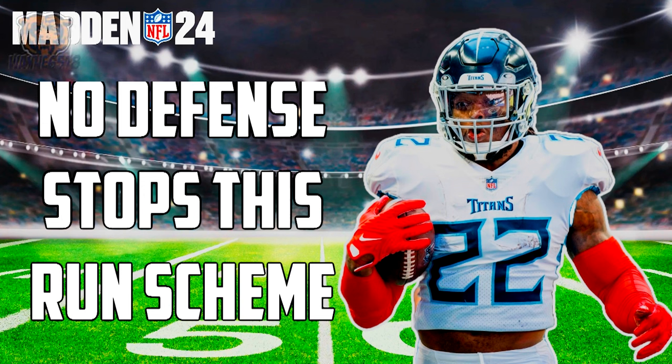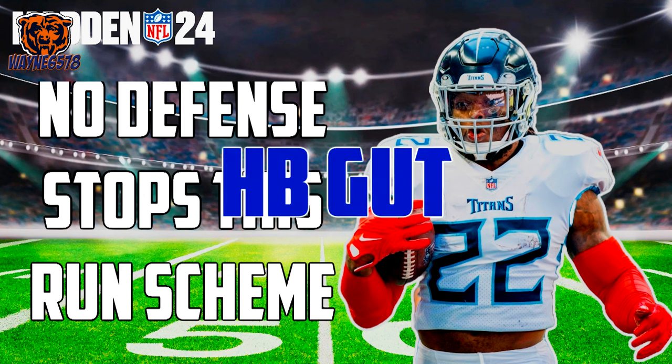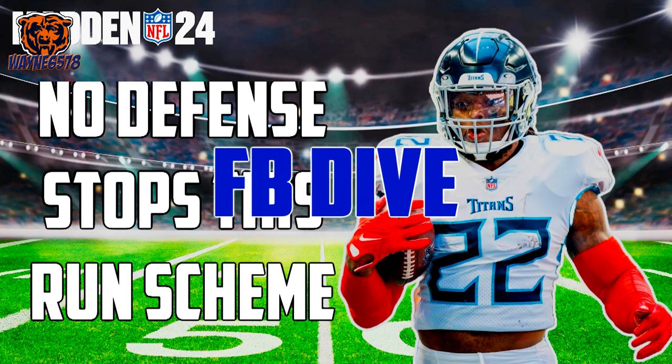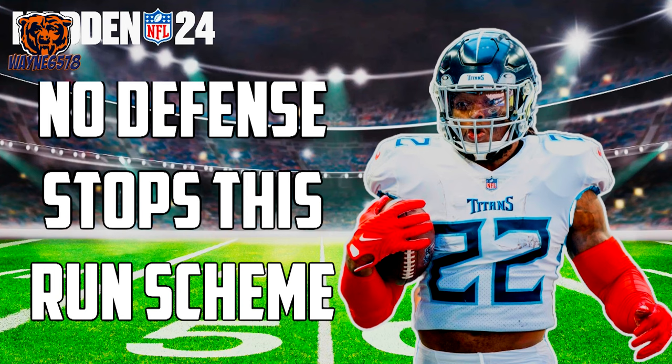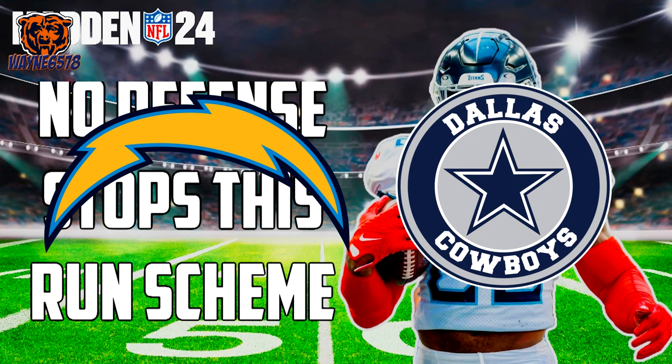Today's best run scheme is out of the Weak Eye Z-Close formation. The three run plays for this scheme are halfback gut, fullback dive, and counter F. All three plays are in the Chargers and Cowboys playbooks.